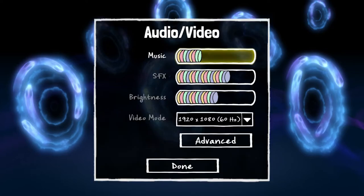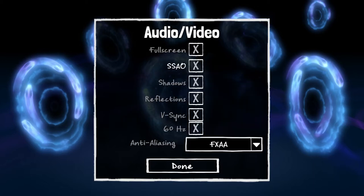We have audio and video settings: music volume, effects volume, brightness slider, basic video mode, resolution, that kind of thing. We also have a little bit of advanced: fullscreen, SSAO — which I have absolutely no idea what it is — shadows, reflections, v-sync, and 60 hertz. I have no idea why there's a distinction outside of possibly that your screen might try to v-sync to 120 hertz. And then we have the standard anti-aliasing settings.